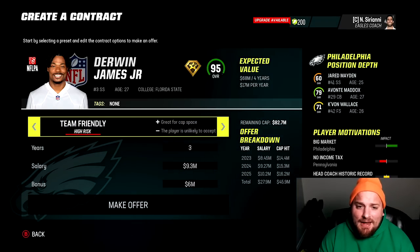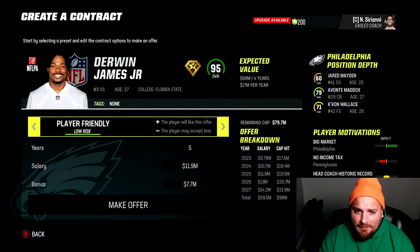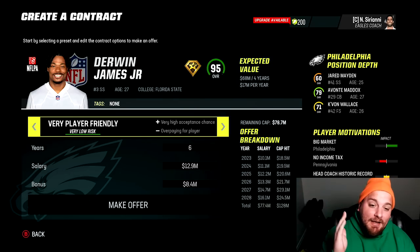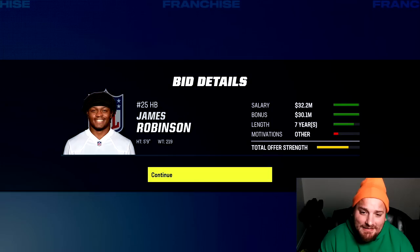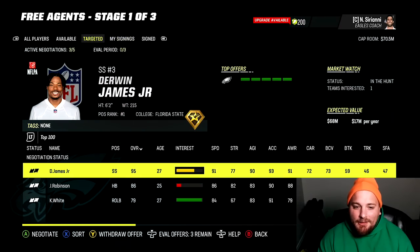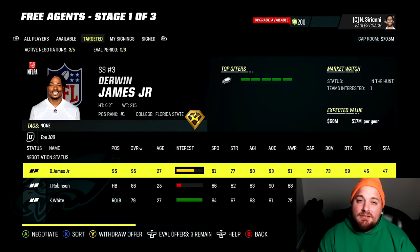For a team friendly deal you need very high interest — it's highly unlikely for a yellow interest player. I want Derwin James so I'm not hitting him with a team friendly deal. Mutual is middle of the road. For yellow interest, you might get them on a neutral deal but to play it safe I'll go player friendly. If a guy has zero interest, hit him with a very player friendly contract. At any given time you can only have five active negotiations, so you have to be strategic.